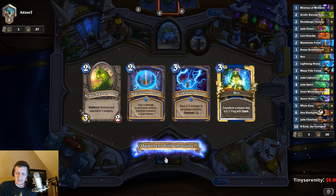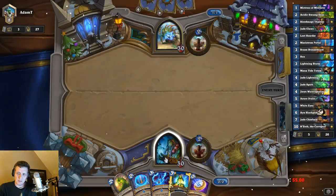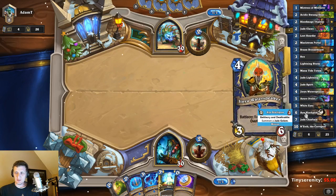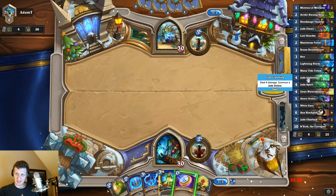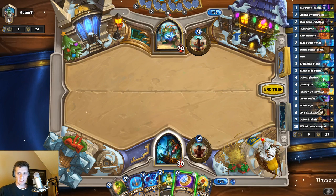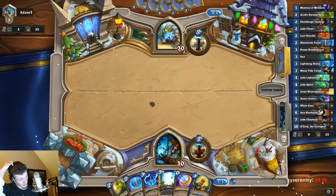So this deck has N'Zoth in it as you may have noticed. Really what you're seeing is Aya being one of the big things that you're going to be N'Zothing, as well as, strangely enough, Loot Hoarders, Bludgemaid Thaunos, and Mistress Mixer — so a bunch of small minions. Which is just different than any N'Zoth deck I've played. It'll be interesting to see how this goes.